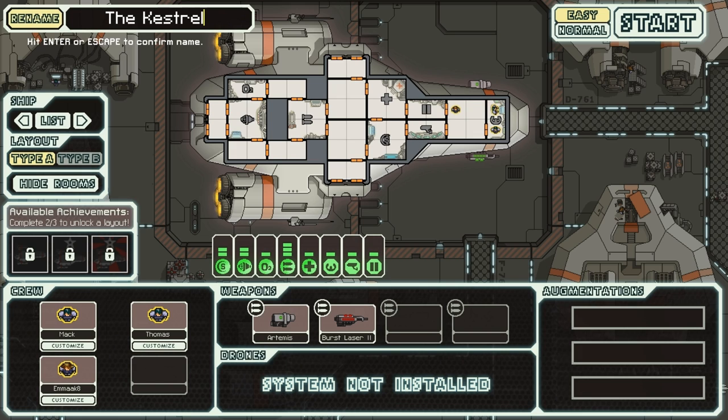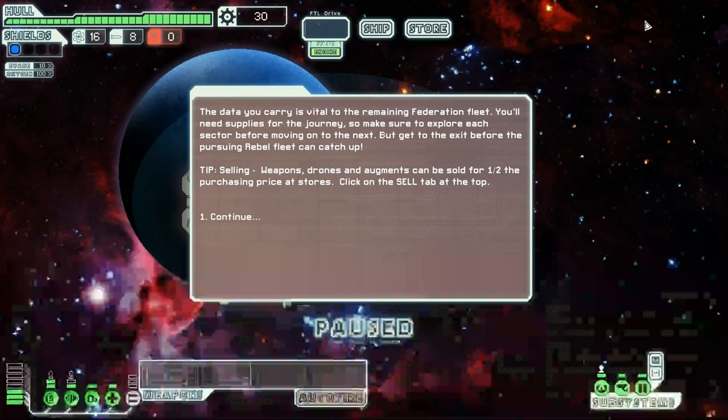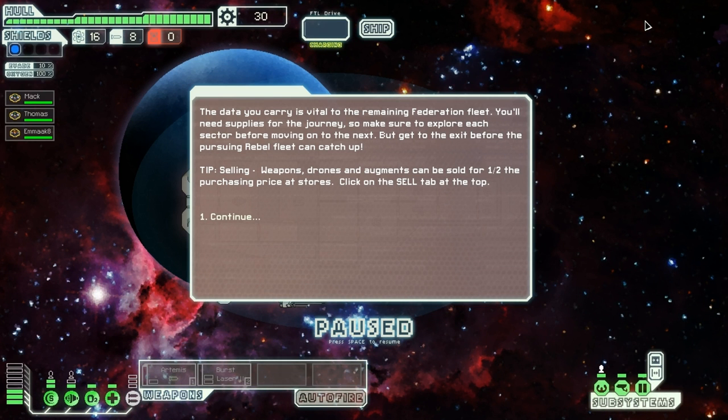And then finally, we need to name our ship. We are going to call it, according to this piece of paper, the XSS. Fantastic. The XSS with Mac, Thomas, and Emma Kate. Let's just get going. Here we go. Story mode time.